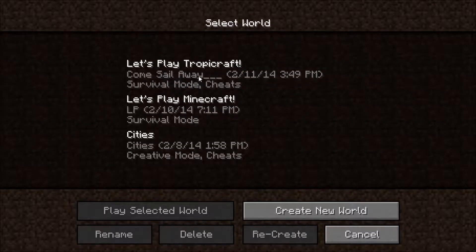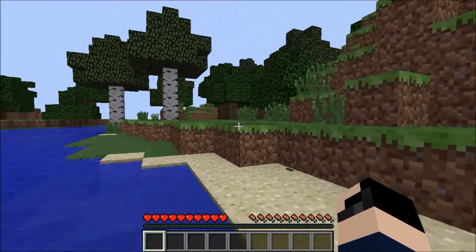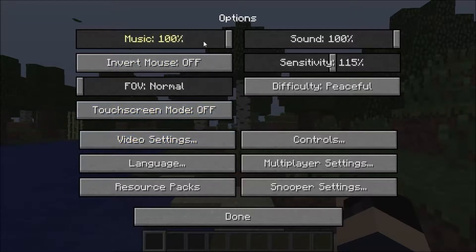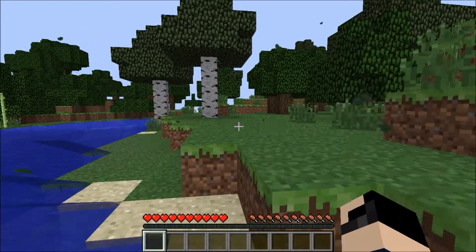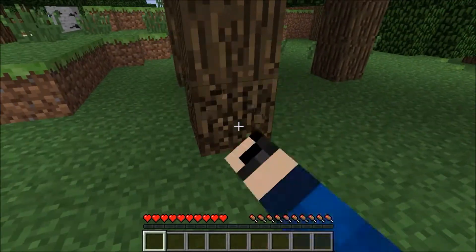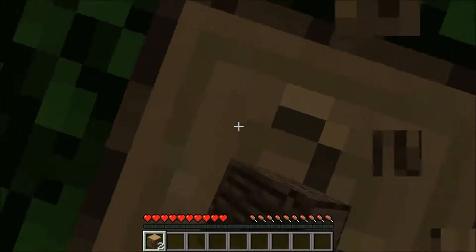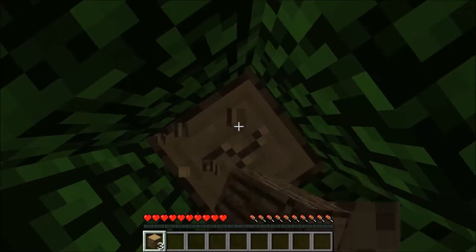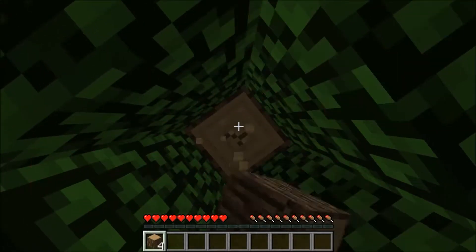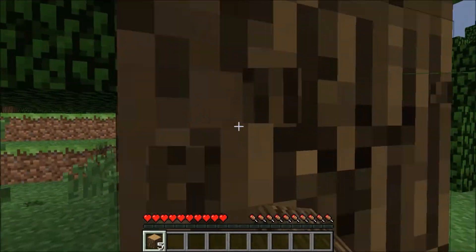We actually spawned underwater. The reason I did that is because this mod pack — excuse the wind, I know it's really annoying — I did not want to spawn inside a winter biome, because this mod is basically all about tropics, and tropics does not mean winter at all. It means summer and water, and whenever we get to the new dimension you guys are going to see what I'm talking about.